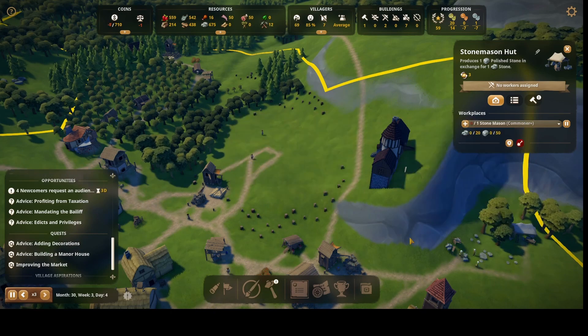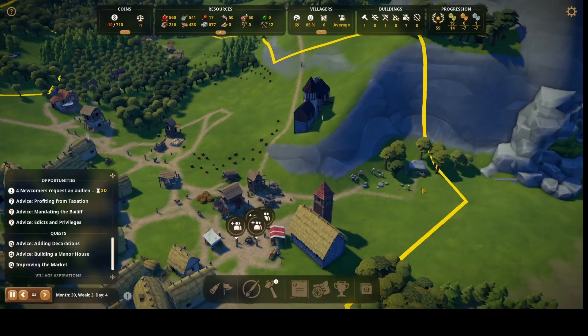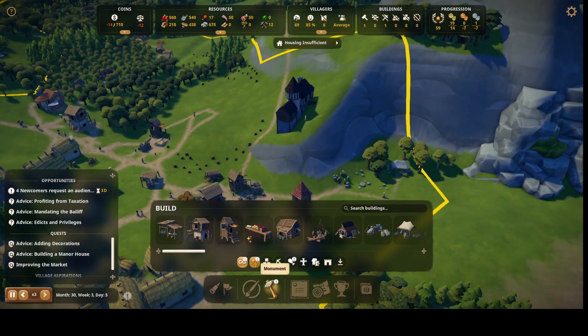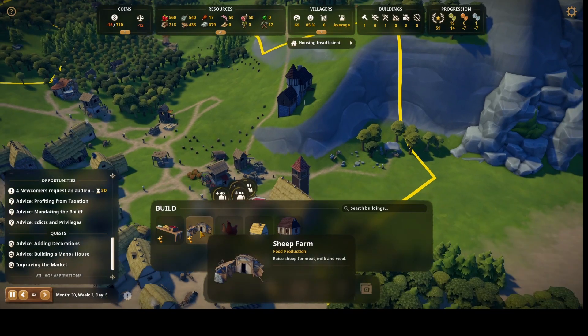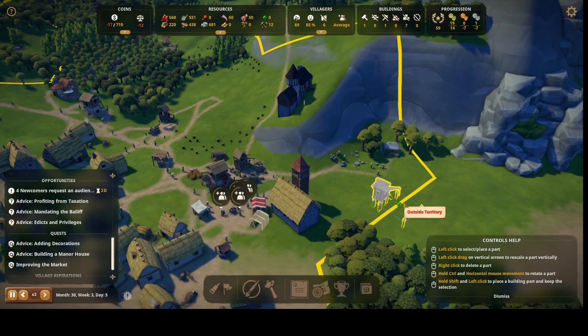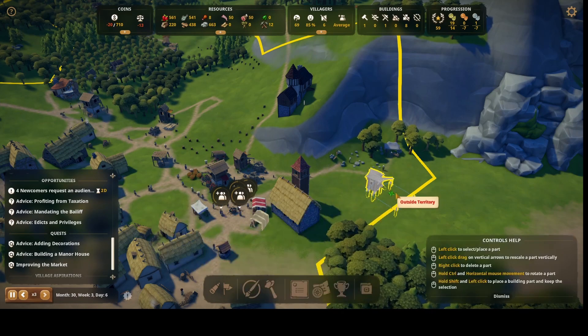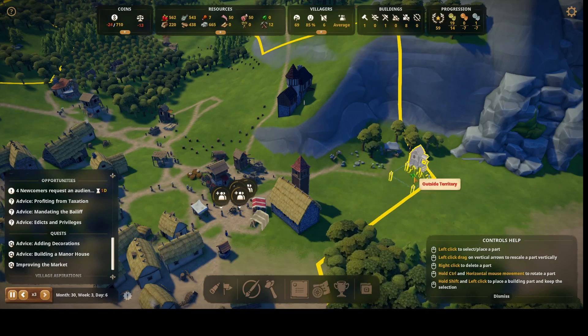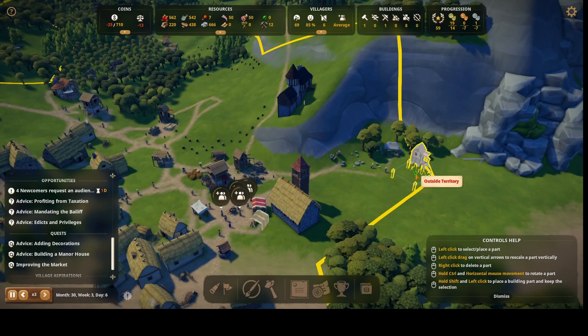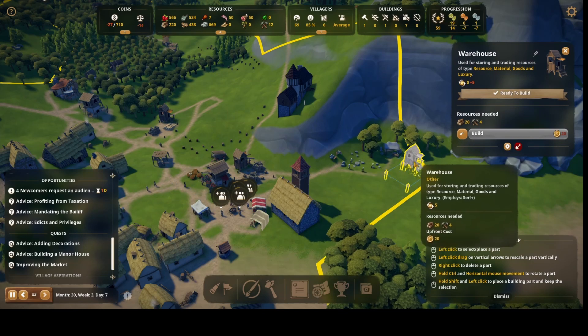We'll get a stone guy set up here. I can now do the sheep farm — but first I need a warehouse, not a granary. We'll put the warehouse right here. I've got to place it in the territory and wait for the money. We're going to put stone in there.